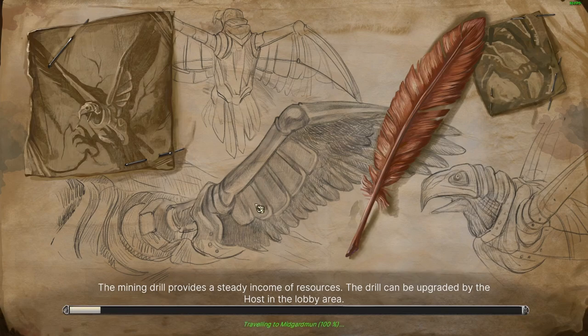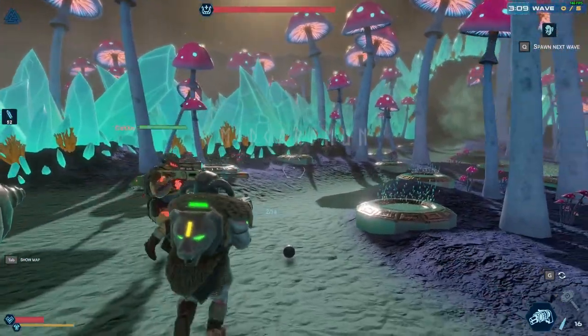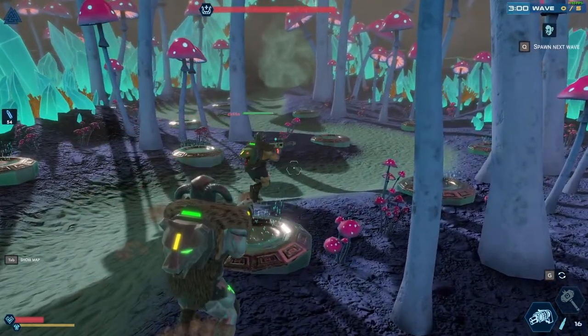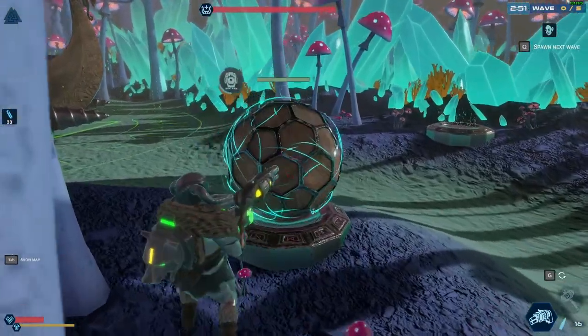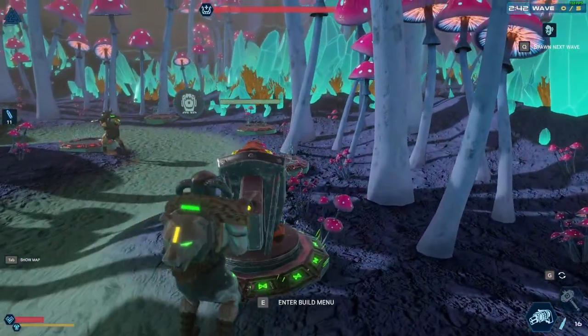Loading screen — the mining drill provides a steady income of resources, the drill can be upgraded by the host in the lobby area. Oh this is sniper city so far! Oh, this is a tower defense game! Yeah, it's a tower defense game — enemies try to destroy your ship. I can take my melee weapon, that's pretty good. Build menu with E — oh he's making towers now, you have to go through those things.